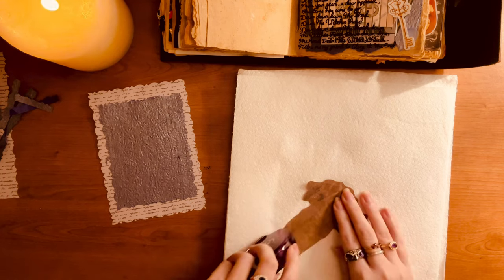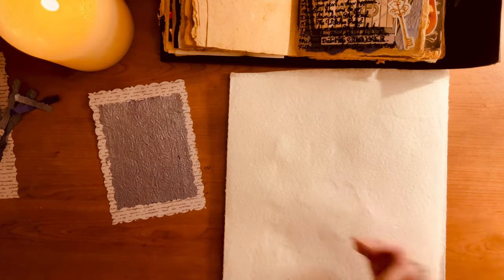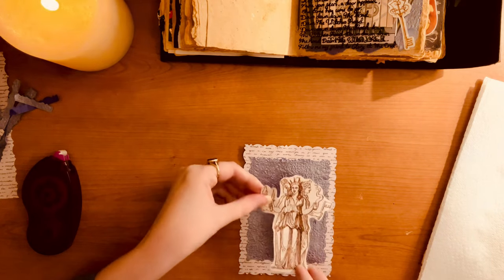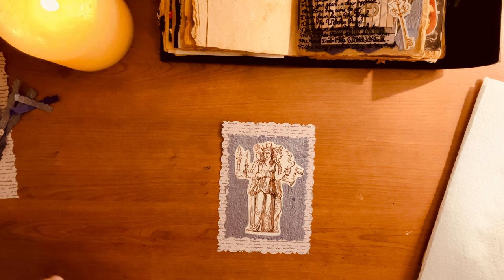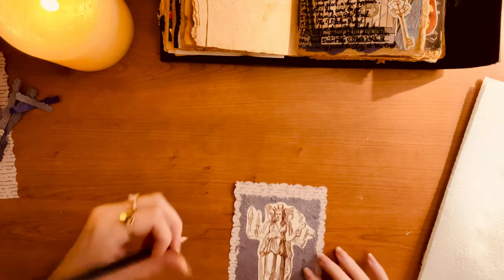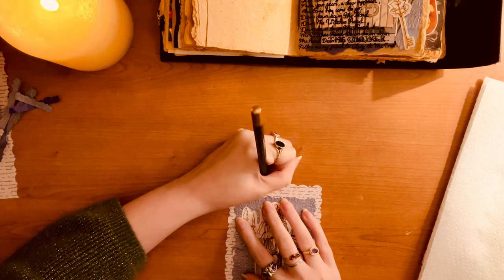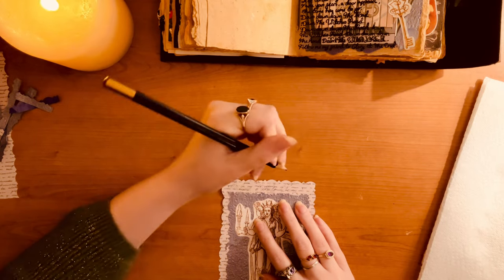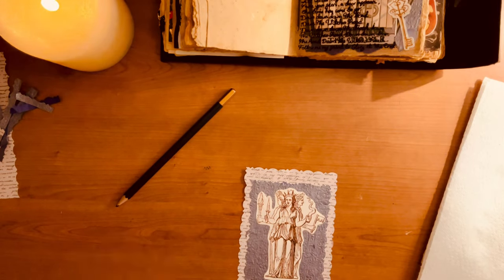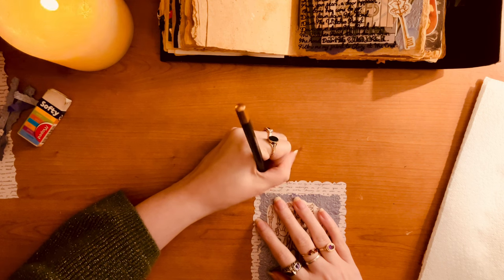So now we're just sticking it all down. Then once it's all down, I did a tiny bit more. I wrote 'Maiden Mother Crone' at the top - just as a reference to the song lyrics, just trying to tie the two pages together as best I can. By using the same paper and then using those lyrics, it kind of helps to blend the two pages together so they kind of complement each other.